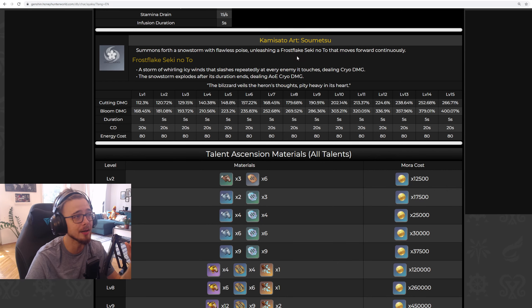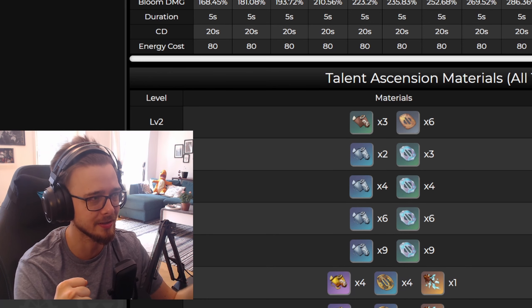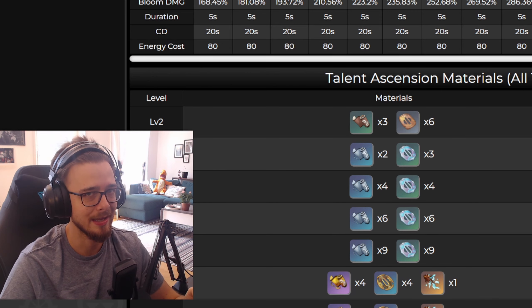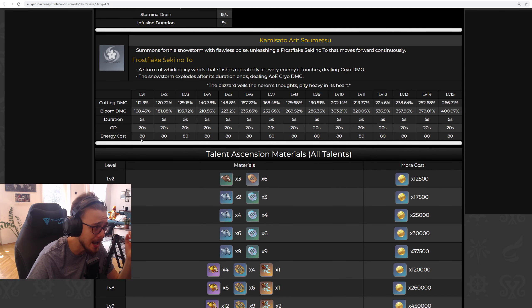Last but not least, we have her burst, the Kamisato Art Soumatsu, which is essentially a cryo version of Diluc's burst. It does the same thing — the only difference is it doesn't have such fancy animations and particles. And instead of carrying smaller enemies into the air at the end, Ayaka's burst explodes when it ends. Sadly, the damage scaling of her burst isn't that good — it's quite low. And another bummer: her burst has an energy cost of 80. This means in some cases, when you are not optimizing her build, you won't be able to recast it once the cooldown is over. She's a five-star — why didn't MiHoYo give her an energy cost of 60 or 40?